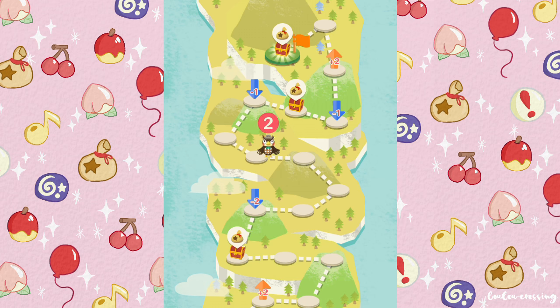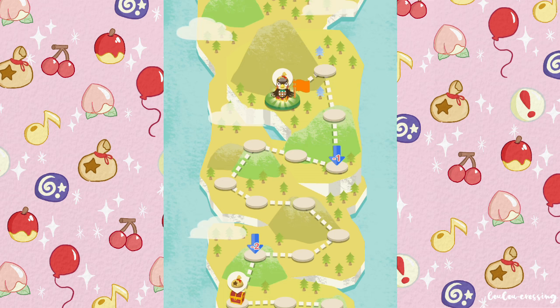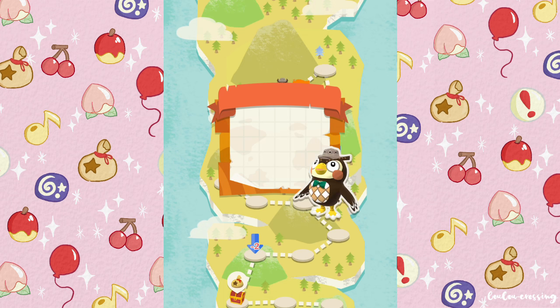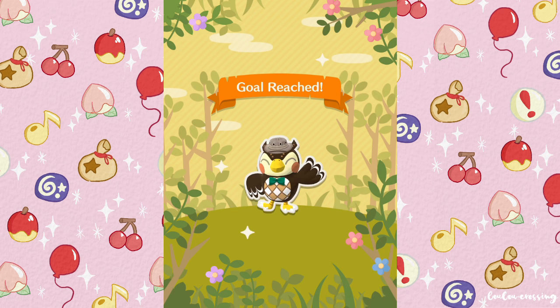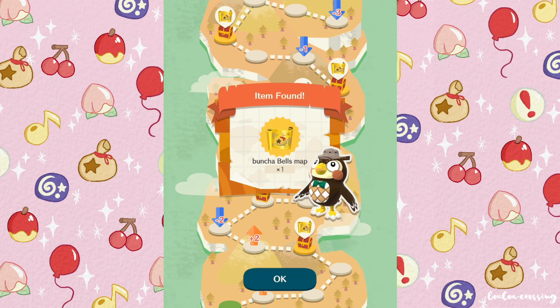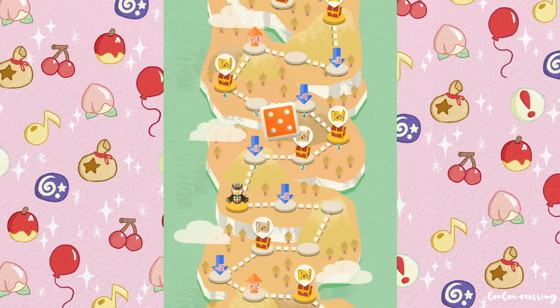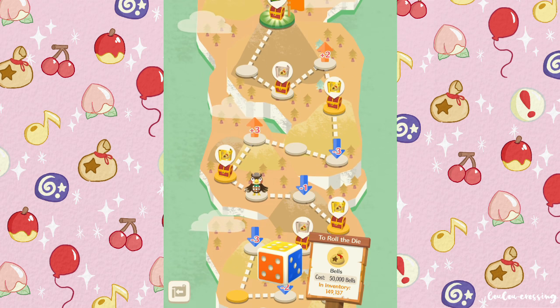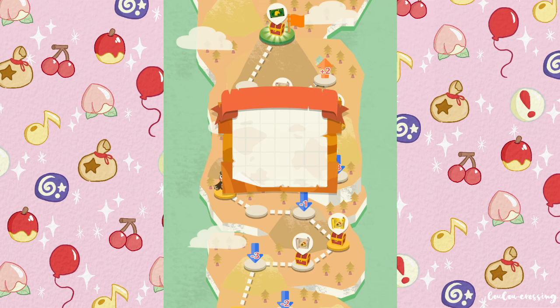After completing a few Bunch of Bells maps you should have enough bells to try and complete a leaf ticket map. If not, you can make bells many other ways, like doing tasks for villagers or on the My Nintendo tab. These leaf ticket maps will give you at least 30 leaf tickets, plus more bells and even some more Bunch of Bells maps along the way. You should unlock leaf ticket maps and Bunch of Bells maps from leveling up or as gifts from villagers.